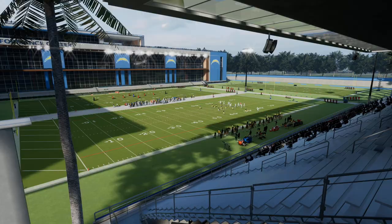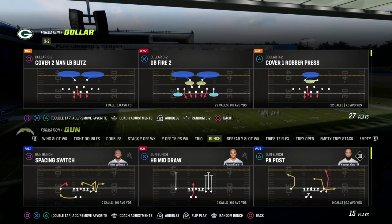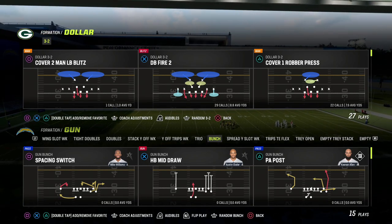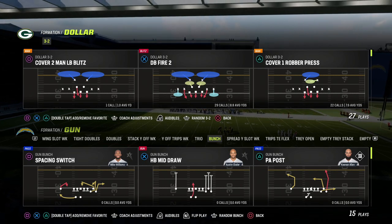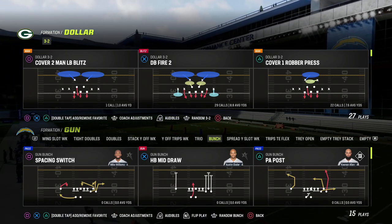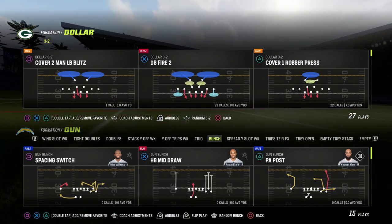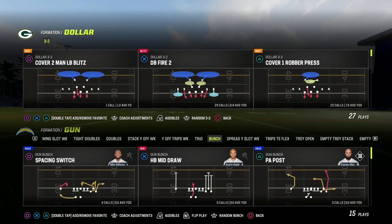In today's video, I'm going to share with you the glitchiest route in Madden 23 when it comes to dealing with the man coverage meta in this game. This route has the potential to bomb the loop blitz, any man coverage play, and any man blitz play — more importantly, for a one-play touchdown. So we're going to show you this route.